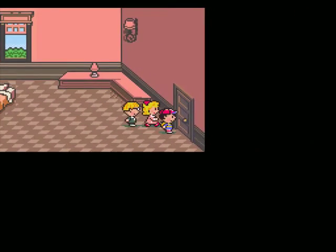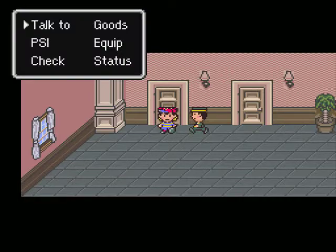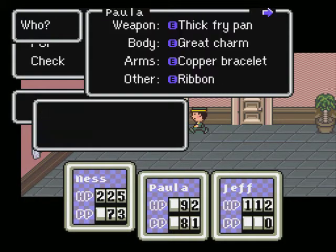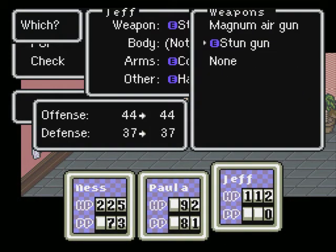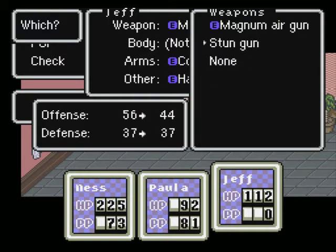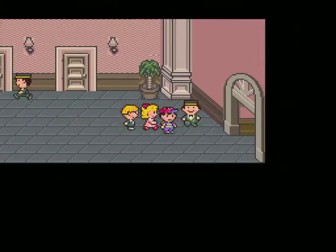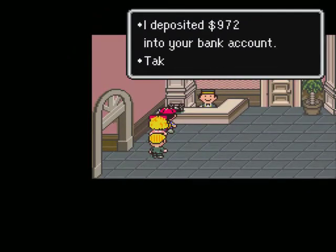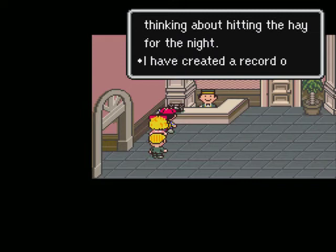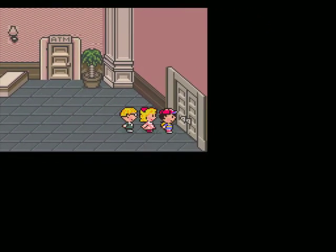So coming here had two reasons. Let's go ahead and equip Jeff with his newfound magnum air gun. Let's look at the difference — yeah, that's a big difference. We get 12 additional offense points out of that. We'll come up here and save. Now that we've saved, time to go on.